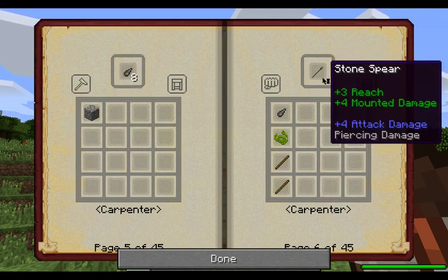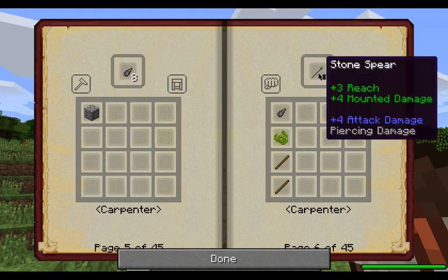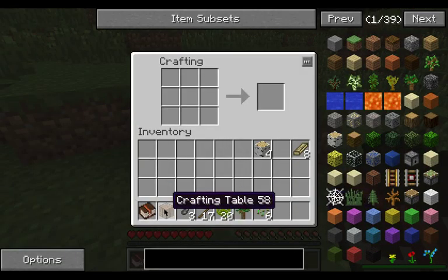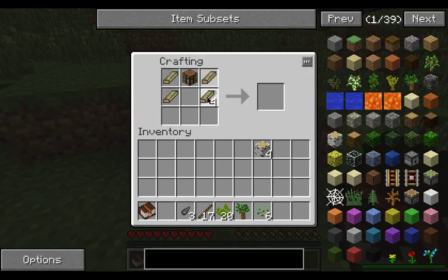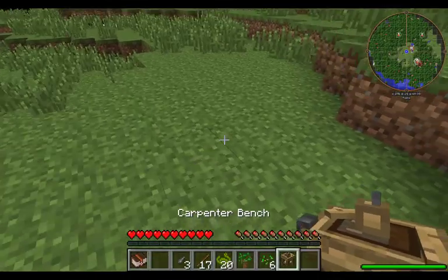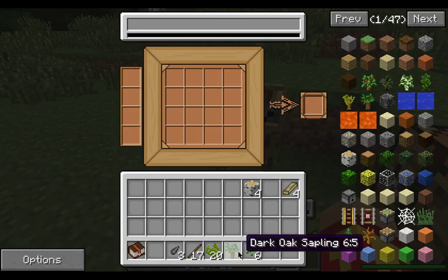After the carpenter bench we are going to make a stone pickaxe, a stone hammer, and my favorite — the stone spear. You cannot beat a reach of three. You can fight a creeper and not have to worry about being blown up, that's the best thing. So we put the crafting bench up, planks on each side and that gives you your carpenter bench.